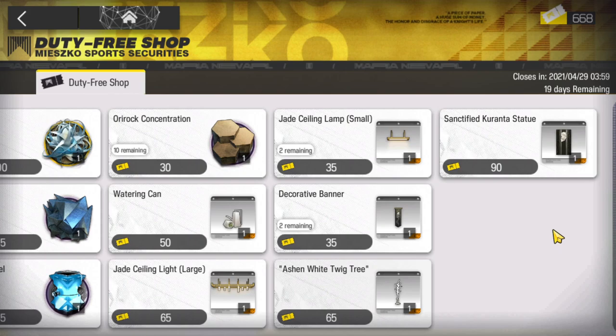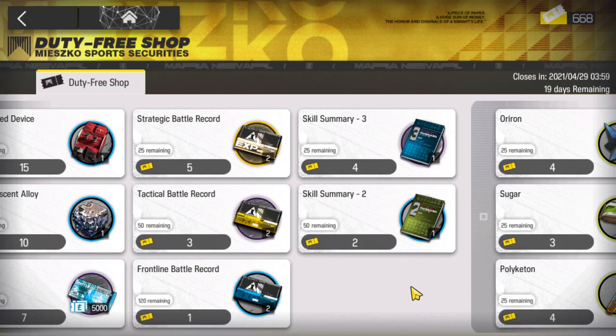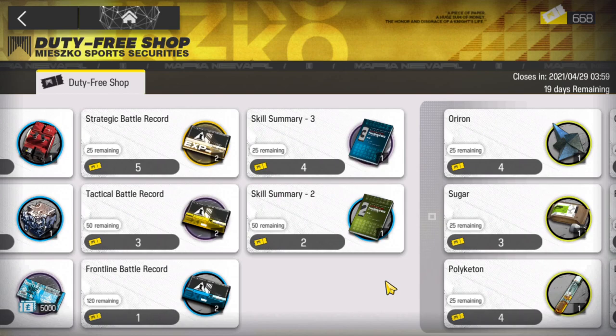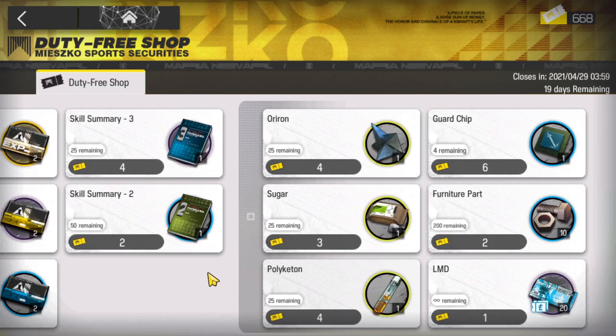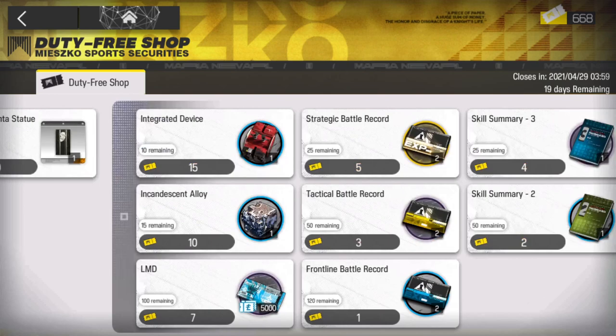Moving on, we have some integrated devices — those are always nice to have — alloy, LMD of course, really nice to have. We have the battle records and the skill summaries. These ones, depending on what you have in your stash, you may buy those, or if you already have plenty of them you can skip them, especially if you don't have the tokens for them. Then we have some low level materials and the guard chips.